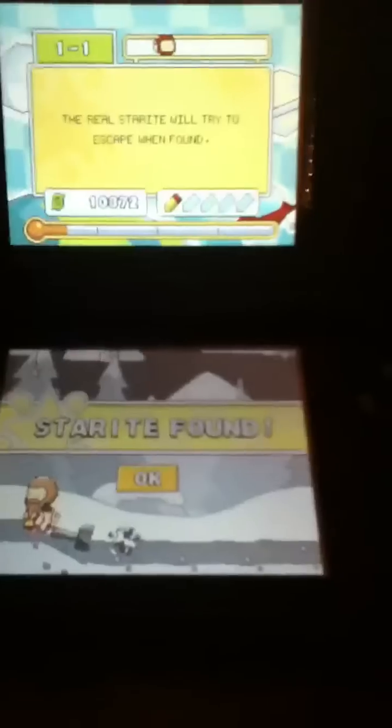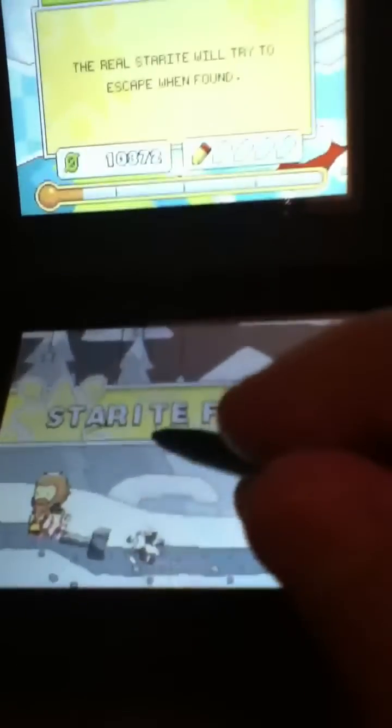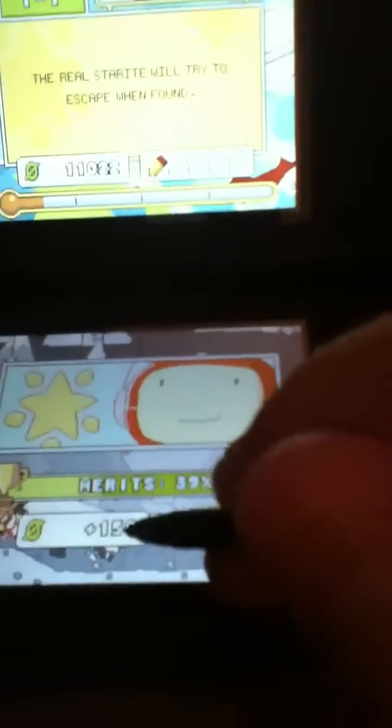Pick him up - there we go. That's the real starite. The candy-shaped star is the right one. All you've got to do is break the tree and go up close to the starite, the candy cane one, and click on it and pick it up. Starite found! You see this comes up and you get adding points, and you can get your hints. Let's go to number two, which is right here.